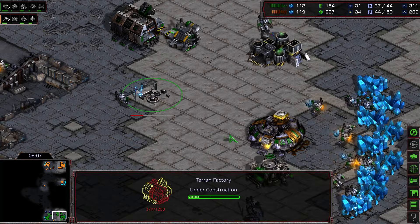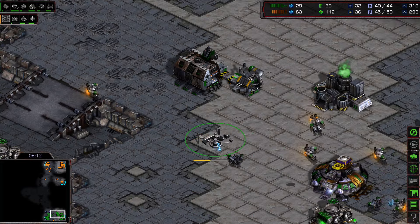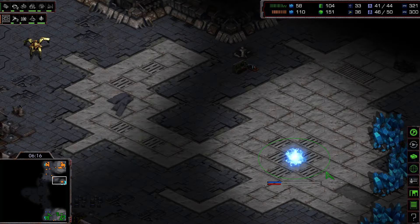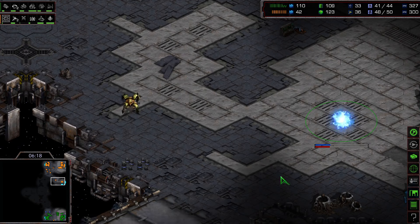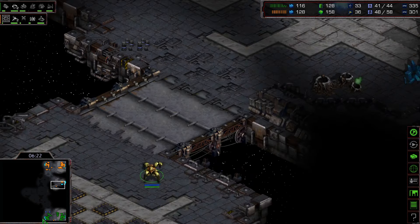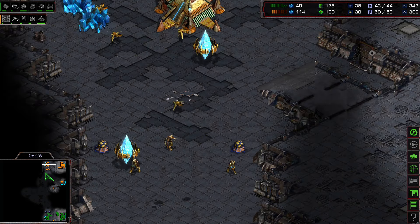We might see some starports — but no, Flash is deciding to go for more and more factories. We also see another nexus, so quite greedy gameplay from the Protoss. He feels confident that dragoons will fend off any vulture attacks, and we've now finally turned into a normal Terran versus Protoss game.